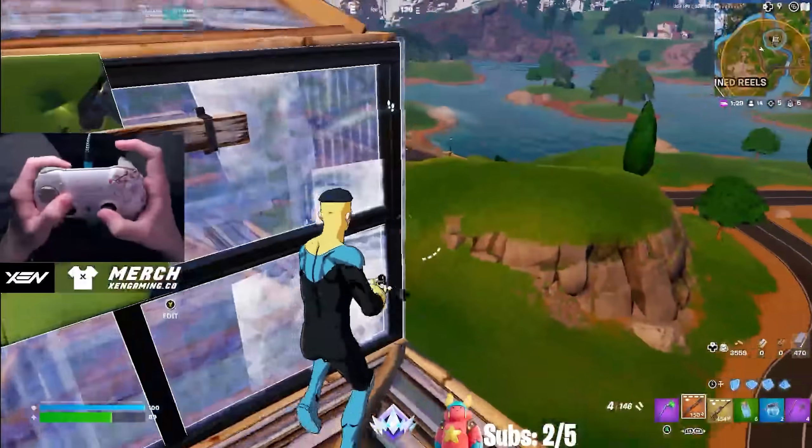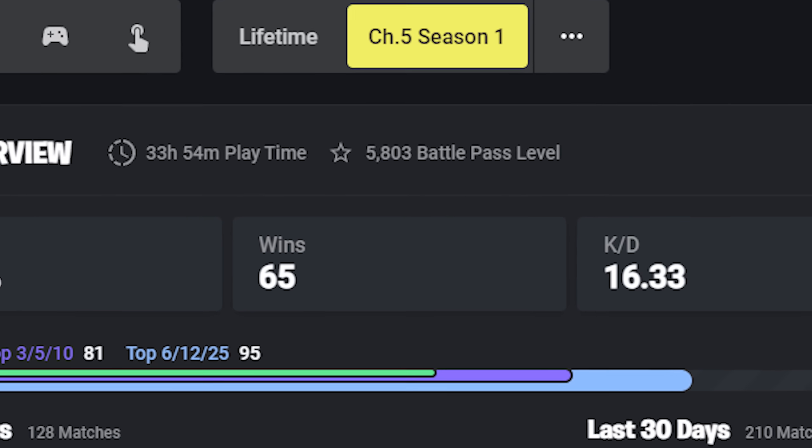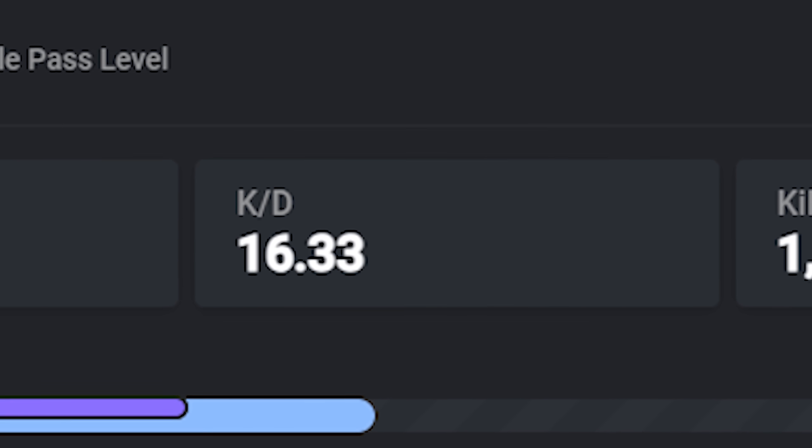This is Foxman, the number one solos player in chapter 5. Less than one week into the season, he has 54 wins, over 1.2 thousand elims, and a KD ratio of over 15.